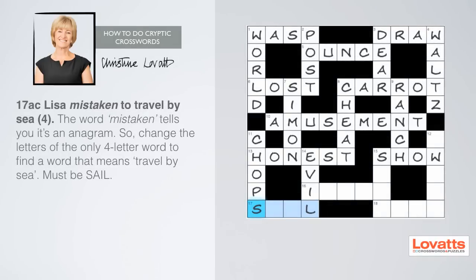Seventeen across: Lisa mistaken to travel by sea, four letters. The word 'mistaken' is another classic key word telling you it's an anagram. So change the letters of the only four-letter word to find a word that means travel by sea.